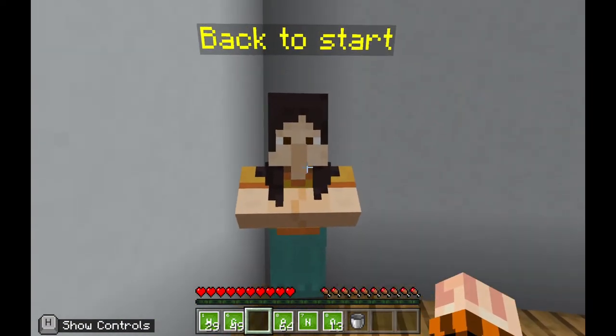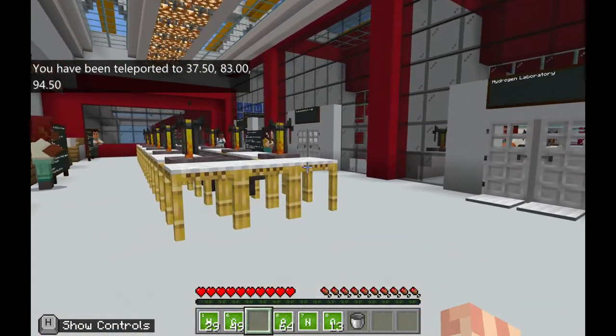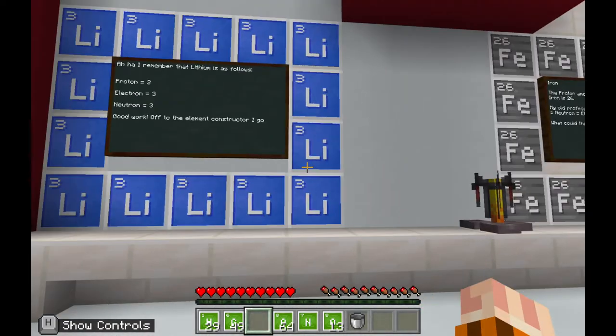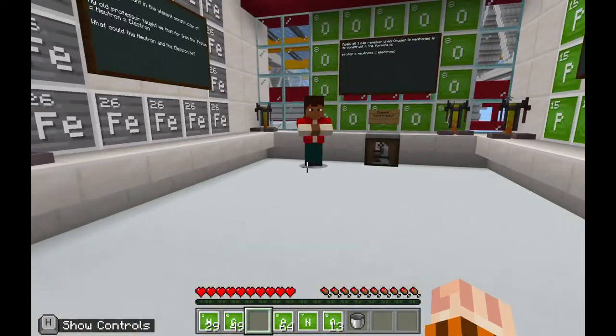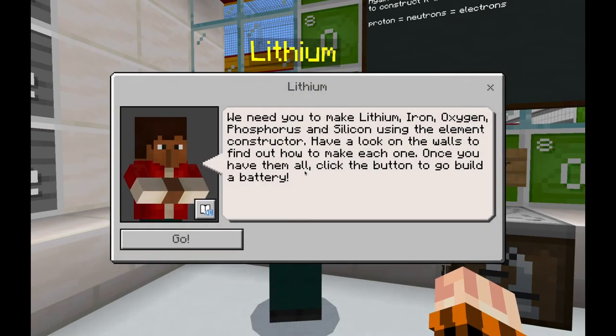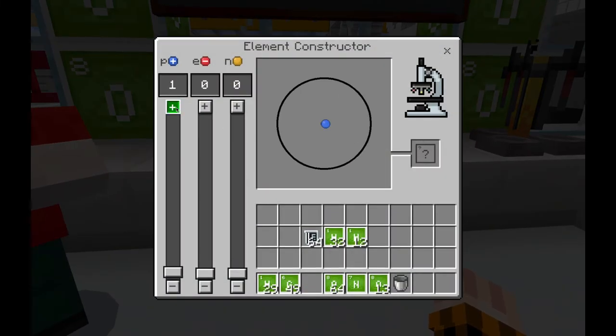Head back to the start by clicking on the NPC in the corner, which will take you right back to the beginning of the chemistry lab. The third and final fuel is actually a battery — you're going to be creating a lithium battery. Head into this room and you'll see lots of boards with elements all around them. We have an element constructor and a lithium task NPC. Right-click on the NPC and they'll tell you that you need to make lithium, iron, oxygen, phosphorus, and silicon using the element constructor. Have a look on the walls to find out how to make each one, and once you have them all, click the button to go build a battery.